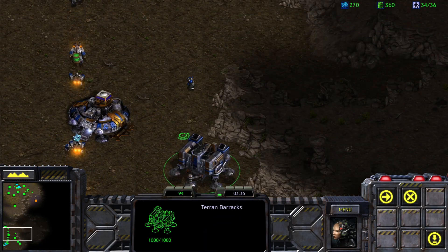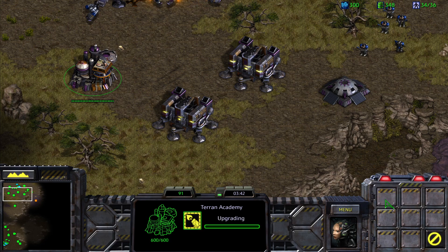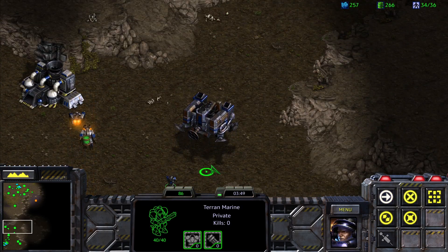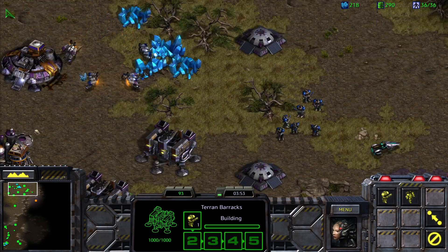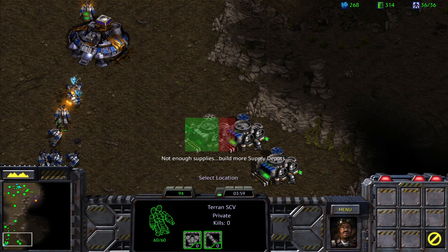Because of how StarCraft 1 unit management works — buildings as well — you can't really hotkey multiple buildings. So for this we'll need to actually bring all of our production facilities in one place so that we can build and queue up units more easily.